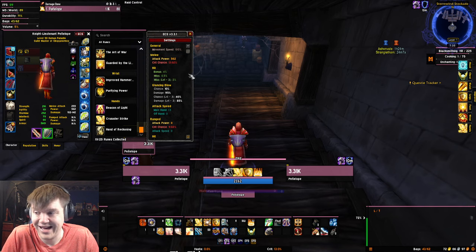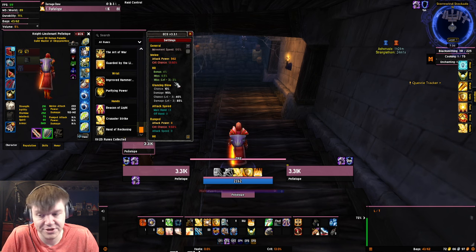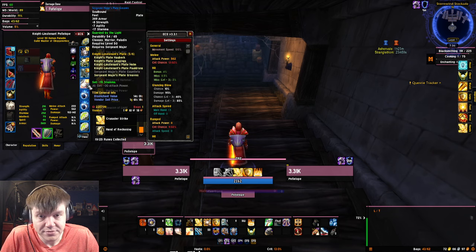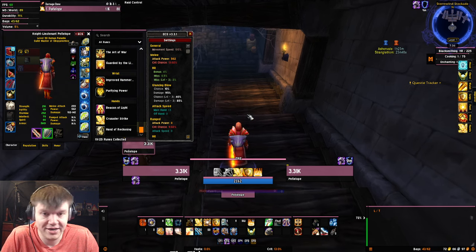Consecration can't crit because we're not using Wrath, but there you go. Avenger Shield is an option — you could also use Exorcism on your pants, but it doesn't really matter, I never push the button. You can use it as a ranged pull if you want, but you don't have to. This is seriously just super chill and fun. What I do recommend is using Guarded by the Light on your feet, so you have basically infinite mana.